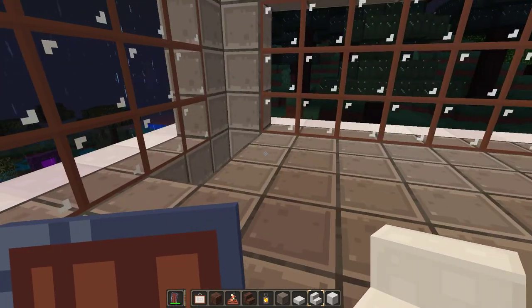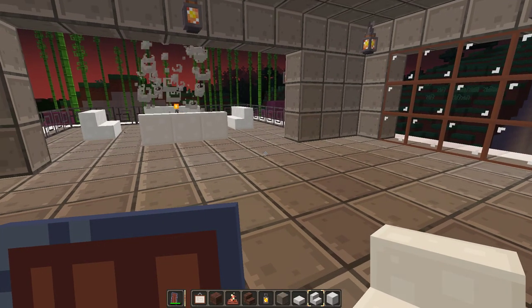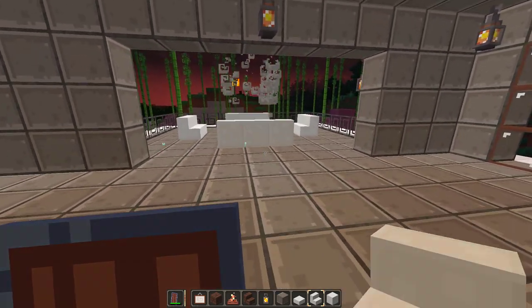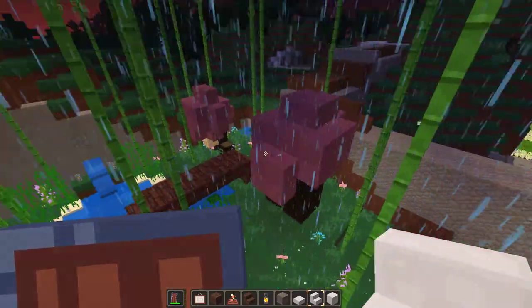I defeated the ender dragon and built a bunch of stuff afterwards when I switched it to LAN and went into allow cheats on. I did not know you could do that — you just switch it to creative, whatever you want to do. So after that I started having a little bit of fun in my survival world.